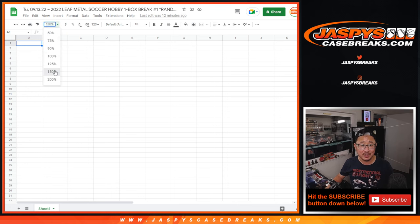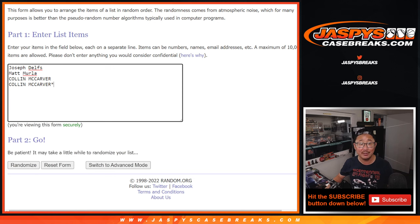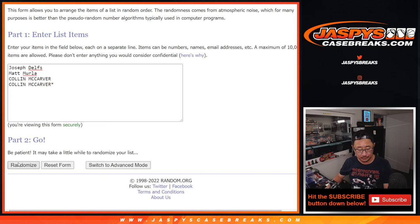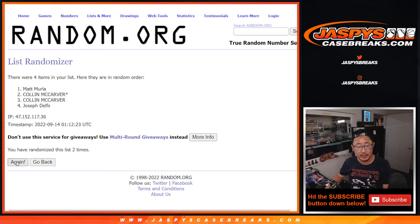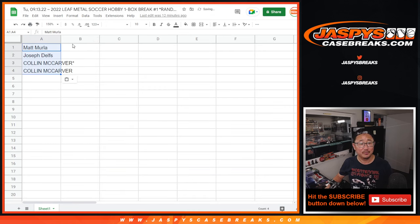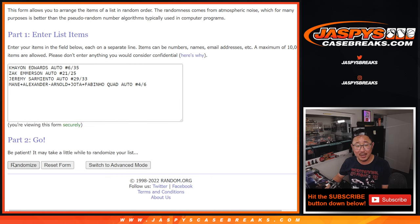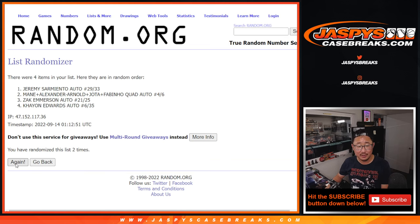So there it is — Edwards, Emerson, Sarmiento, and the Mane, Alexander-Arnold, Jota, and Fabinho quad-auto, four out of six. Now we'll run the randomizer. Six and a one, seven times. We'll do names first — randomizing seven times. Pretty much the same result actually; Matt and Joseph were switched around, and the last spot was switched around. And now the hits — good luck. Six and a one, seven times. Fingers crossed. The quad-auto lands in the three spot.